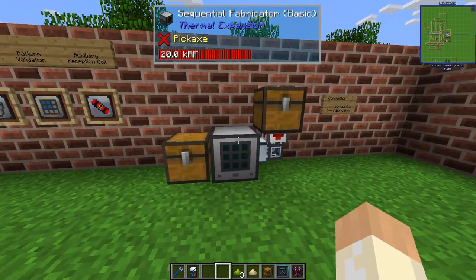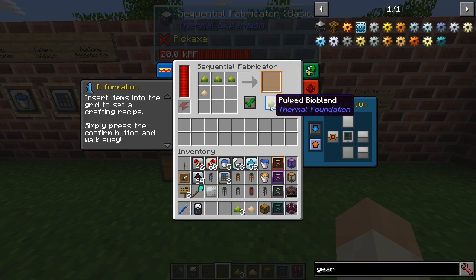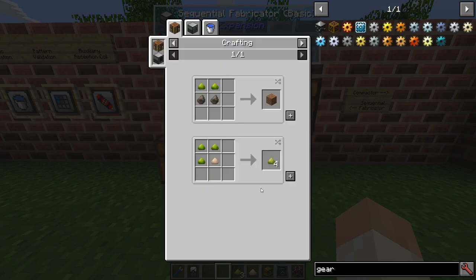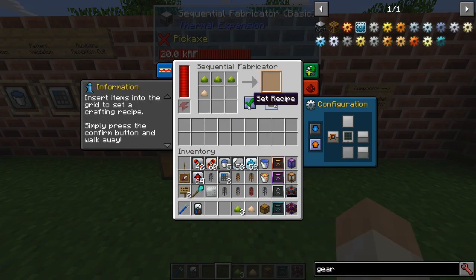The basic functionality of the Sequential Fabricator is that you set a pattern. For example, pulped biomass and sawdust will give pulped bioblend. Don't forget to set the recipe, because if you exit and go back in it won't be saved. You can also click to set it that way. Dump your materials in and it will craft.